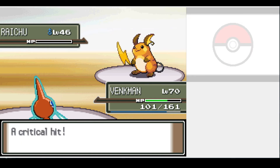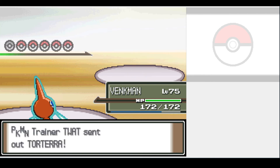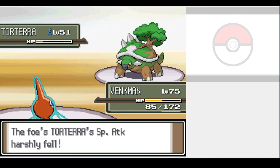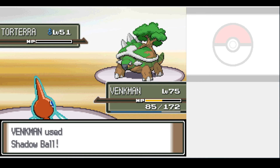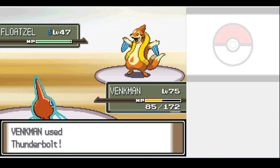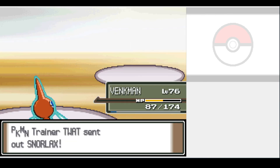GG Volkner. Before we can challenge the Elite Four, our rival wants one last fight. Staraptor goes down in one hit as you'd expect, and out comes Torterra. We bring it into red health with a Shadow Ball, while his Leaf Storm brings us down to about half. To my amazement, he doesn't heal and we take him out on the next turn. Both Floatzel and Heracross went down in a single hit, but now out comes the biggest threat: Snorlax.